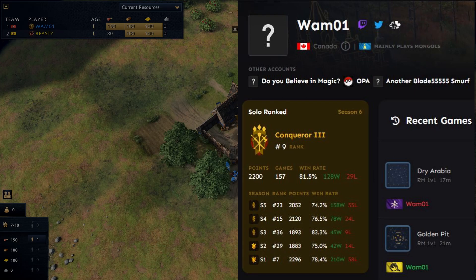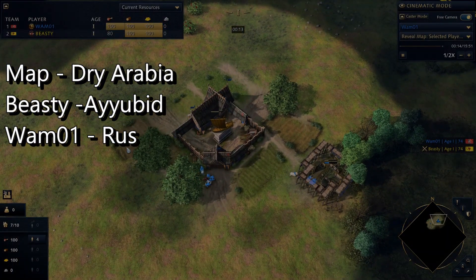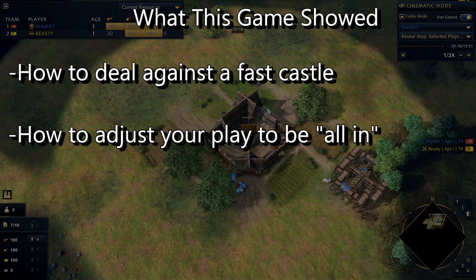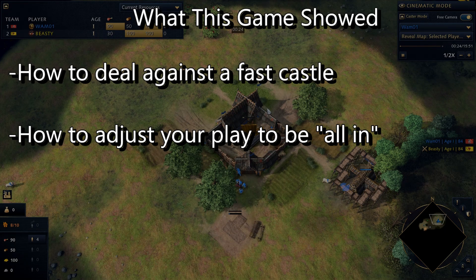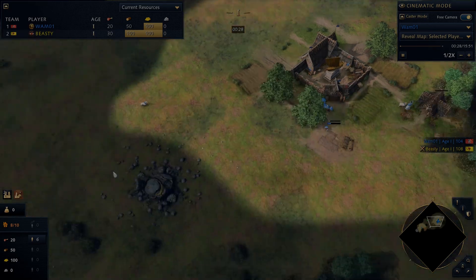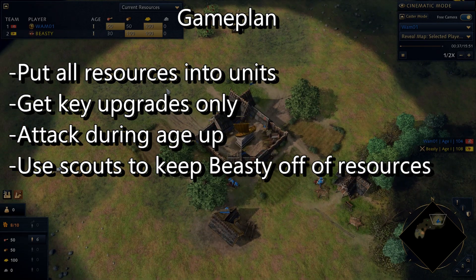The next game we want to look at comes from the Wham vs. Beastie series - this one was amazing, shout out to Wham for taking a series against Beastie. I want to specifically look at the game of Rus vs. Ayyubids. Ayyubid Fast Castle is something I see a lot of players struggle with in coaching, so it's awesome to see a pro player go against that strategy and show off things we can learn from. Most of us can't play at the level Wham and Beastie can, but the decisions they make are things we can learn from.